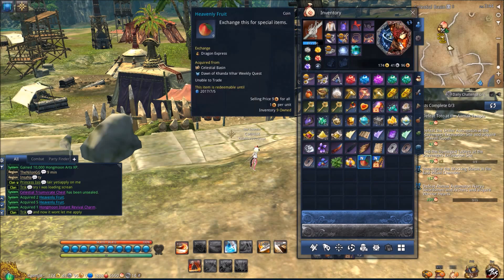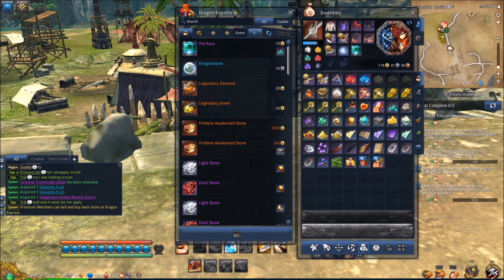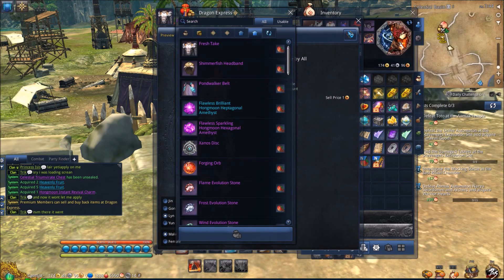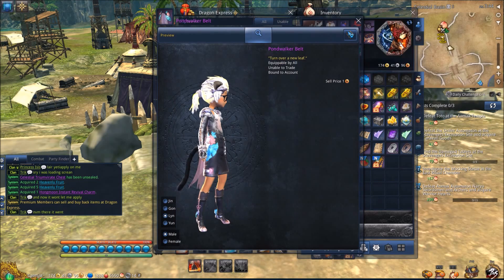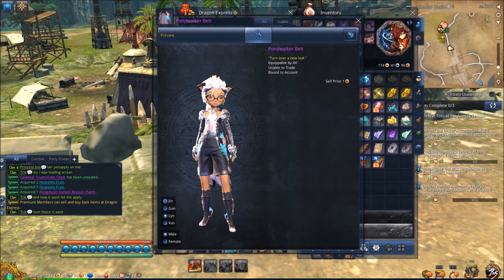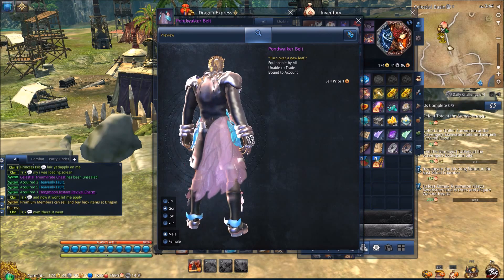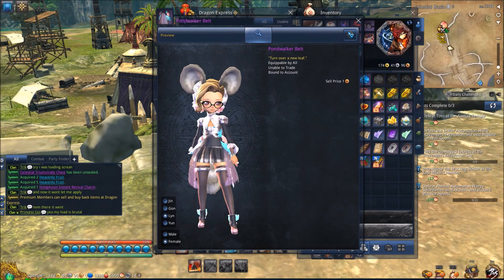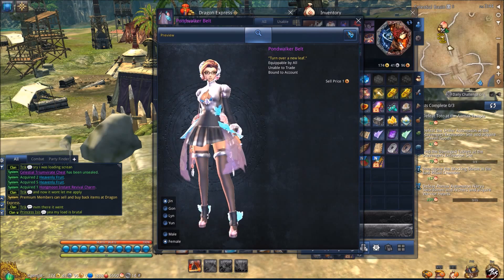Basically, you get these heavenly fruits and you can use them to buy items from the event store. One of the things you can get is a costume. This is what it looks like for Lyn Male — kind of a weird outfit, like some type of fairy person. It's okay, I probably won't get it, but it looks kind of cool. Anyway, that's one of the things you can get.